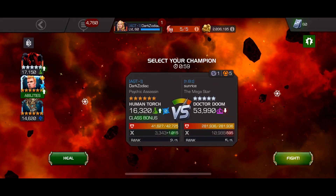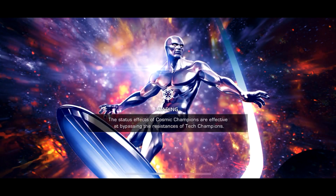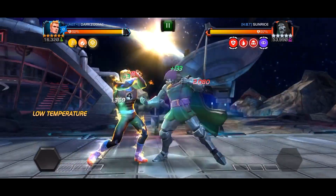Hello everyone, welcome back to the channel. Just showcasing Human Torch's power and ability to just melt Mystic Champions. This is a 565 Sig 200 Dr. Doom on the boss war node. First time I ever faced them on this node, and first time I ever used Human Torch.